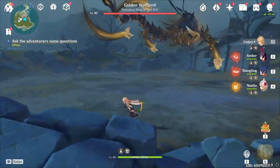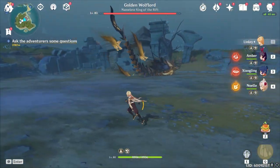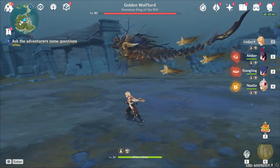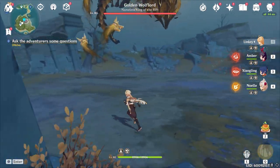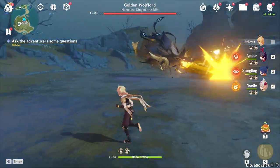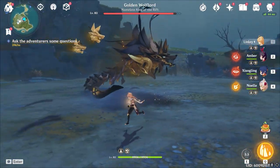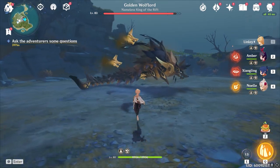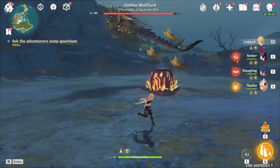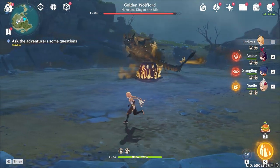Don't worry about these attacks — you can dash pretty late, like right there, and you won't take any damage. Dash when you feel like you need to and you'll do well. Pay attention to the direction the head is facing in order to avoid the beam, and just hit it with a rock. That's the strat — we're just going to throw rocks at it. Also, that tail has a massive hitbox, so you can hit that too.